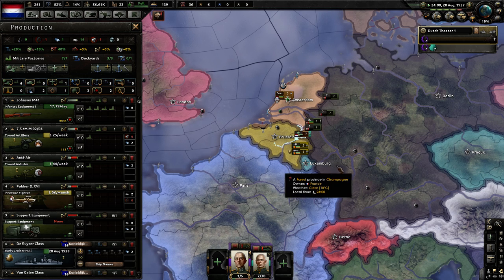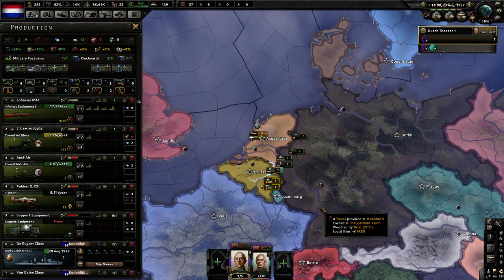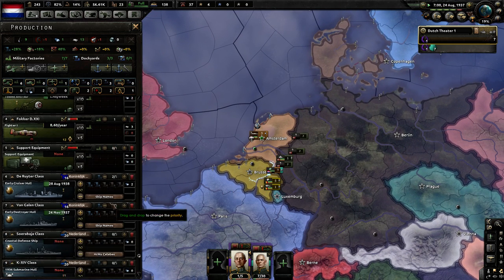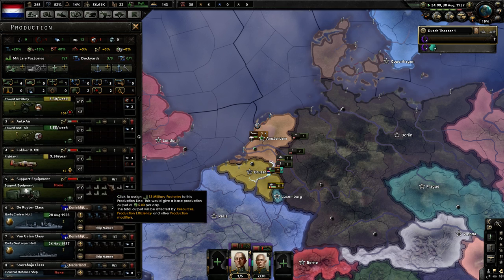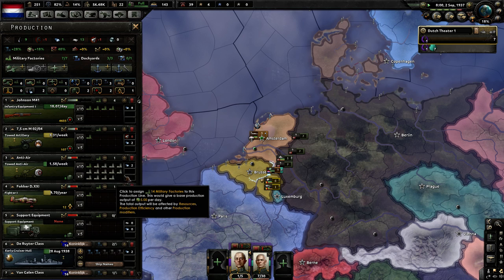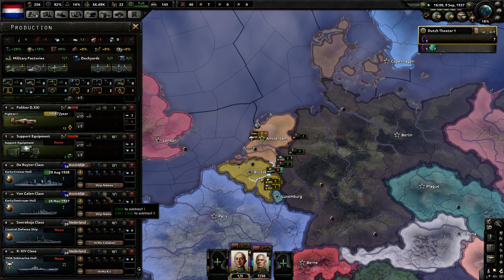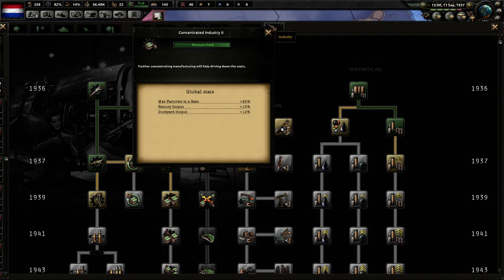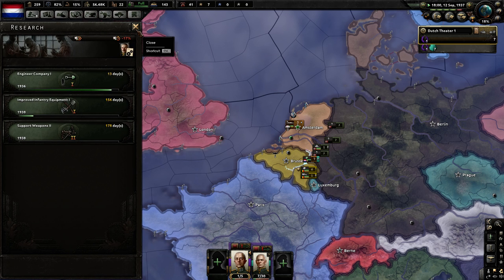You need anti-tank in order to take on the German mediums. This looks like a light division but they have mediums by 1940, and like full strength divisions — something ridiculous. I don't think you can use AA. You have to have support anti-tank to have enough piercing to combat that. We're going to need a whole lot of guns and a whole lot of artillery.